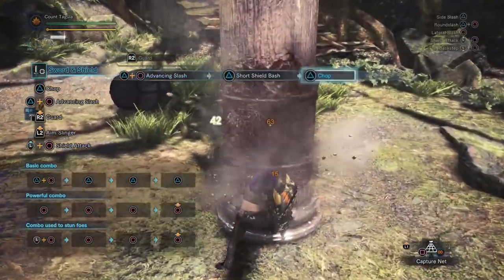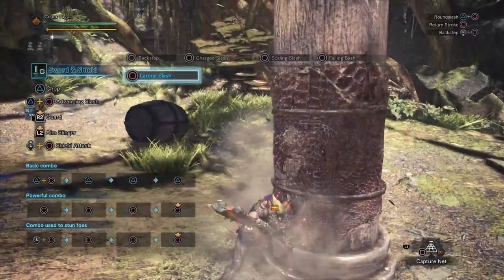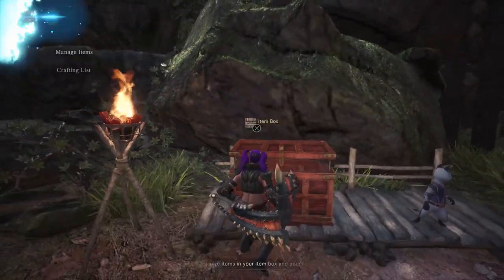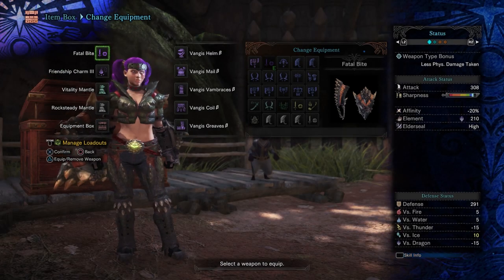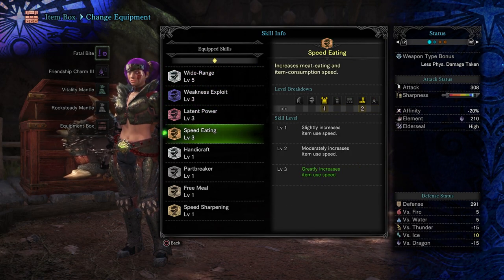We're going to go over the support version of this build first, which is quite good. I really like this for when you're responding to SOSs, and the damage is still really high. The Devil Joe armor set is really, really good for the Sword and Shield. This isn't as optimized as you would get from a mix set, but at least you're not looking like hammered ass. We've got Wide Range level 5, so every item you use will be able to hit all of your allies at 100% efficiency. With Speed Eating level 3, you can pretty much instantly heal up your party, which is just amazing.